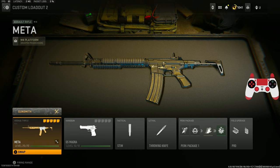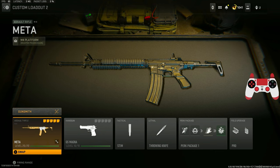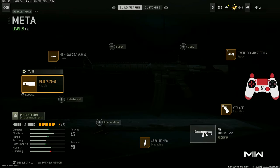The next weapon is the old reliable king AR in Modern Warfare 2 — the M4. The M4 has one of the fastest fire rates for an AR with zero recoil. If you're looking for a consistent weapon that has never been nerfed or buffed, the M4 is perfect because they never touched this gun at all.